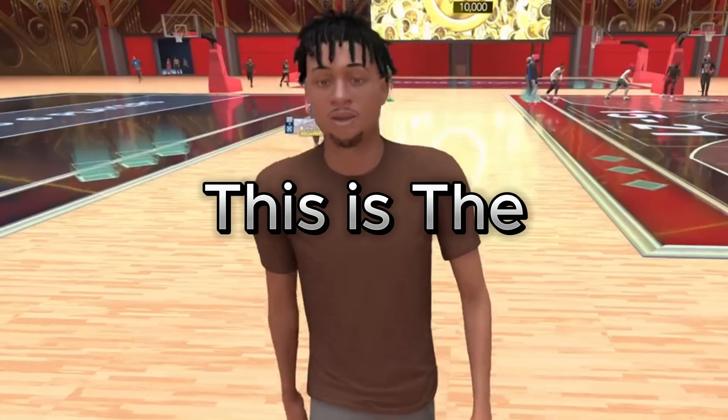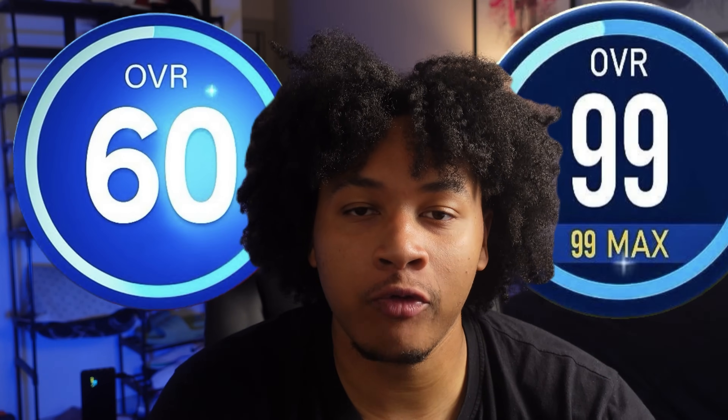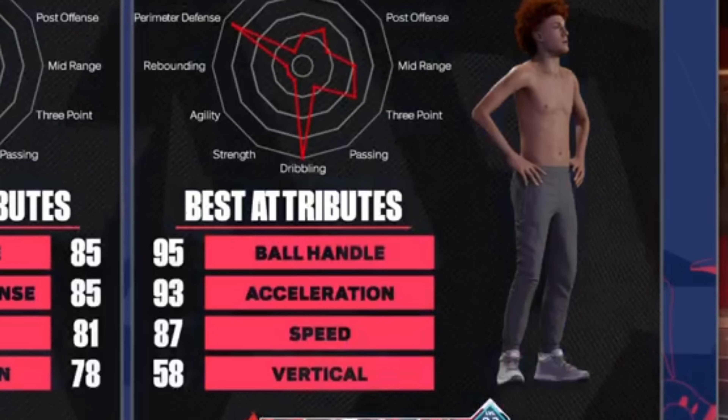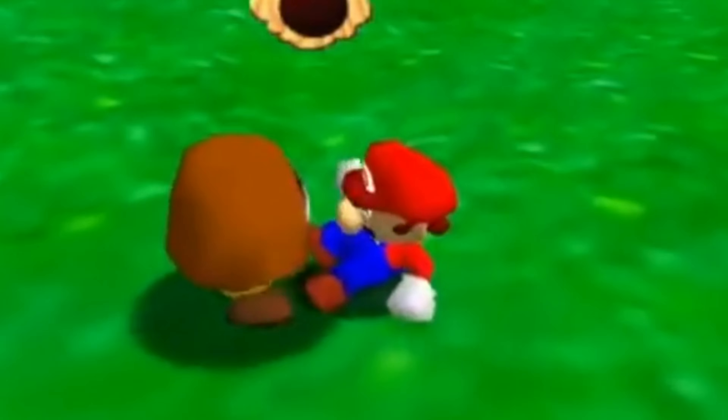So clearly, this is the best place for a 73 overall. In today's episode of the 60 to 99 overall no money spent challenge, I am challenging myself to get 2 wins in the stage and I cannot leave until I do, or until I run out of VC. Two wins may not sound like a lot, but when you're going against guards with 99 three pointers and 99 strength, bringing anything less than a 90 overall is basically a death sentence.